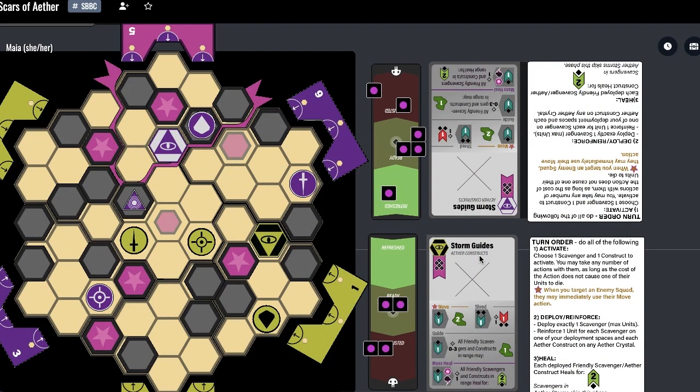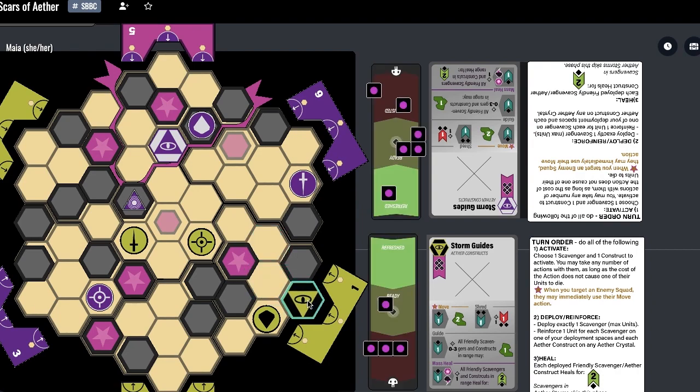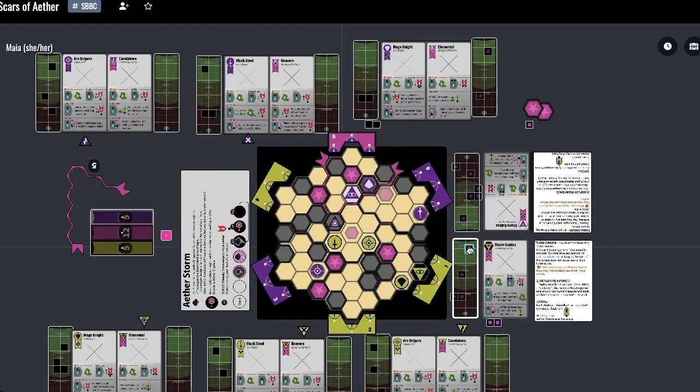The Yettle player then activates their leader, an aether construct built to guide them through the storm, and runs away. Now that they have activated a scavenger and an aether construct, they decide to finish their turn, allowing them to heal their army.